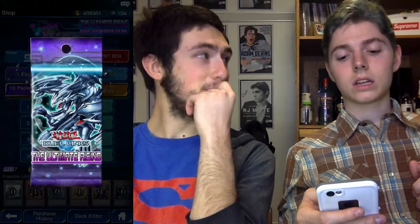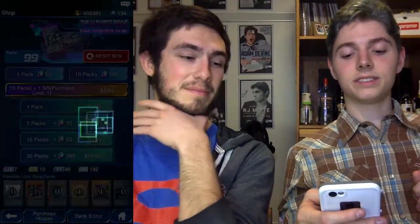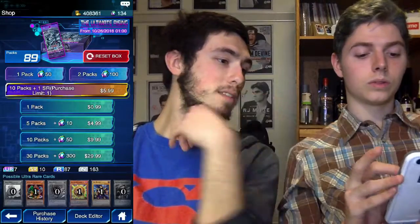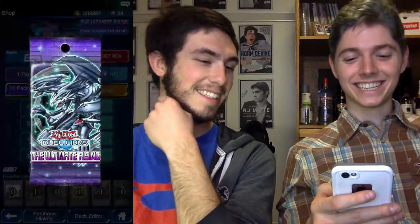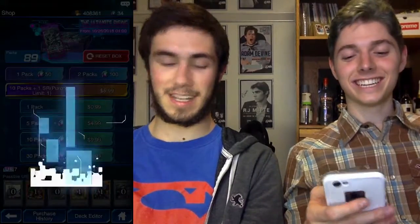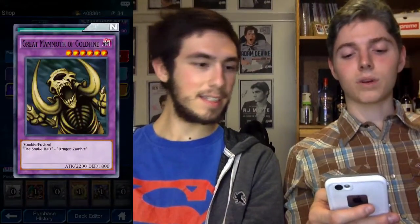Malice Ascendant, Conscription, Crab Turtle - now let me open up two packs. Griffin's Feather Duster, King of Yamimakai, Sword of Dark Destruction. Storming Gwyn, Great Mammoth of Goldfine, Fulfillment of Contract. All right, I opened 32 packs - now throwing it over to Justin.